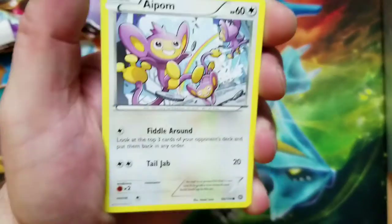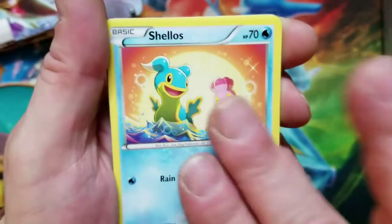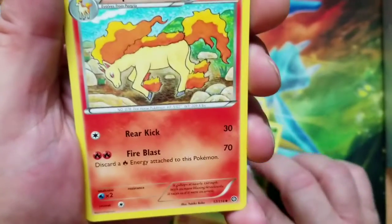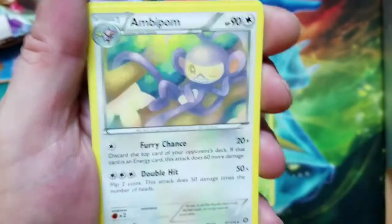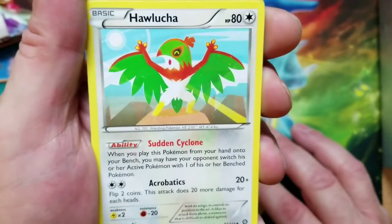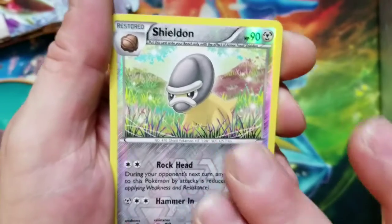So we've got Aipom, we've got Mankey, we've got Shadows, we've got Croagunk, Tangela, Rapidash, Ambipom, we've got Hawlucha, we've got Sheldon Reverse Uncommon, and our rare is going to be...